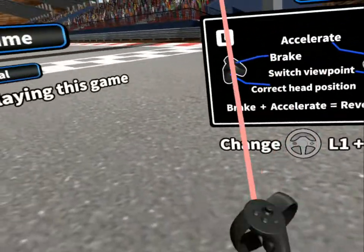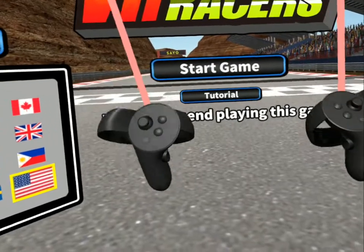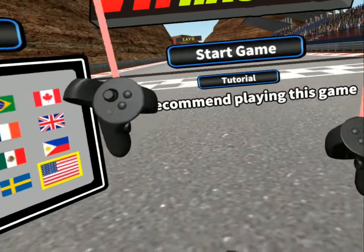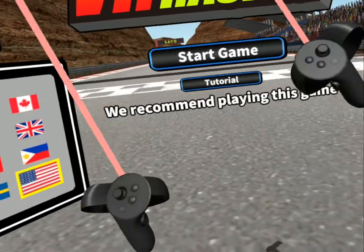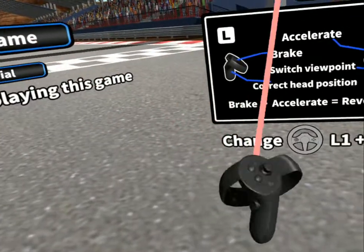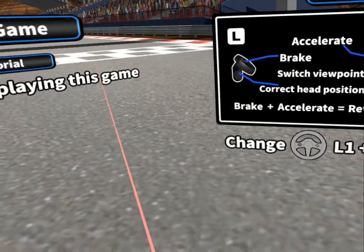These are the controls. Basically what you do — I hope you can see my touch controllers — you move your touch controllers like you were holding onto a steering wheel. You turn right, turn left. To accelerate, you just press the right trigger. To brake, press the left trigger.